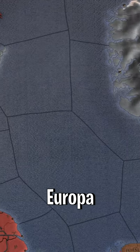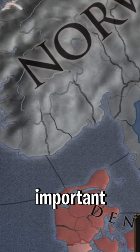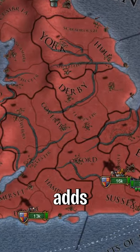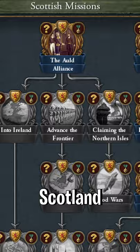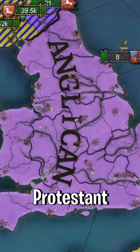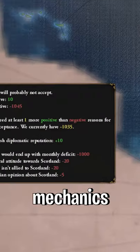Rural Britannia is the second immersion pack for the game. The most important paid features are that it adds coal as a resource for the late game, it also adds exclusive missions to England, Scotland, and Ireland. The English also get Anglicanism spawning instead of the Protestant faith.